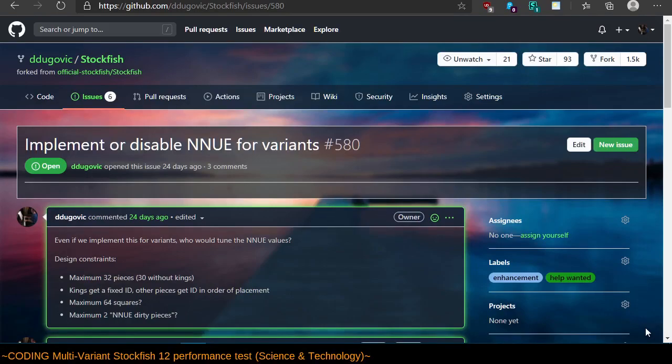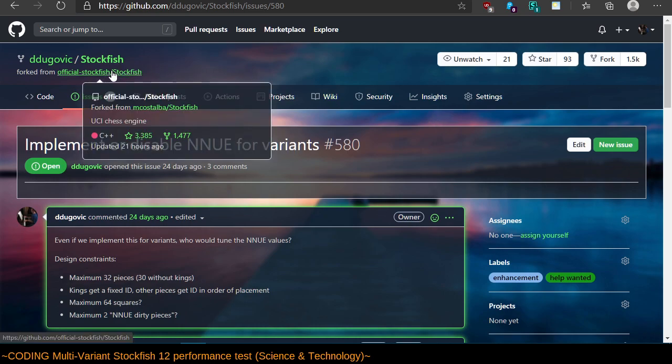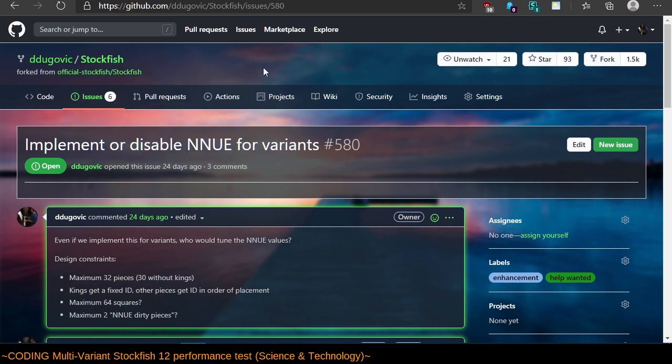Welcome back. A couple days ago I made progress on getting my version of Stockfish to compile in parity with the official Stockfish release 12. It's searching the same number of nodes during a search as the official SF-12 does and contains all the commits that are contained in that branch.